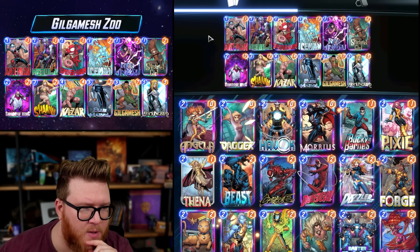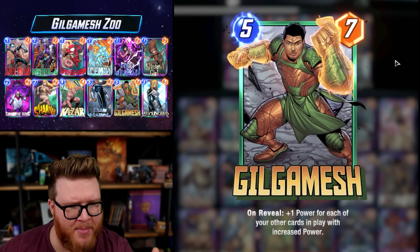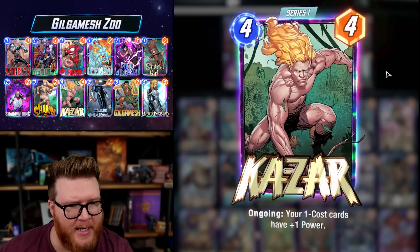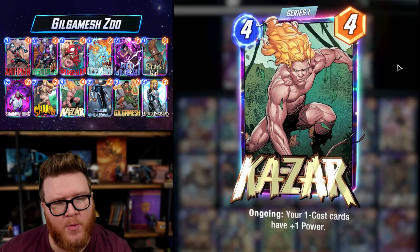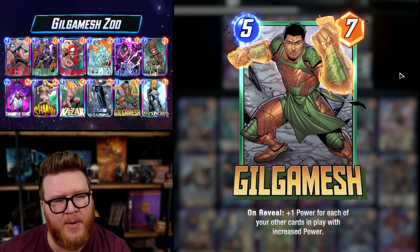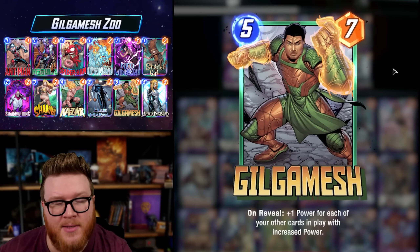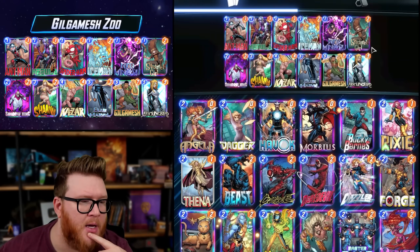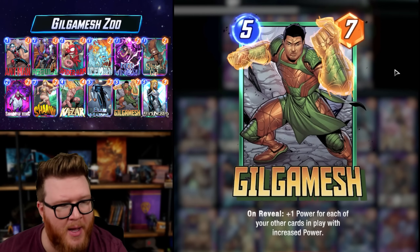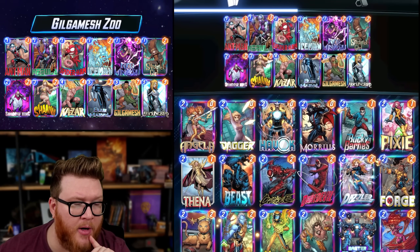Thankfully a zoo deck plays perfectly into Gilgamesh's game plan. You get a bunch of buffed cards — ongoing effects like Blue Marvel and Kazar do count. So you lay down a bunch of one-drops, buff them on turn four with Kazar, and that gives you a really nice on-curve fit on five for Gilgamesh. Alternatively, play Blue Marvel on five and Gilgamesh on six with a remaining one-drop. Getting 10 or even 11 buffed cards on board to push this to 5/17 is not crazy.